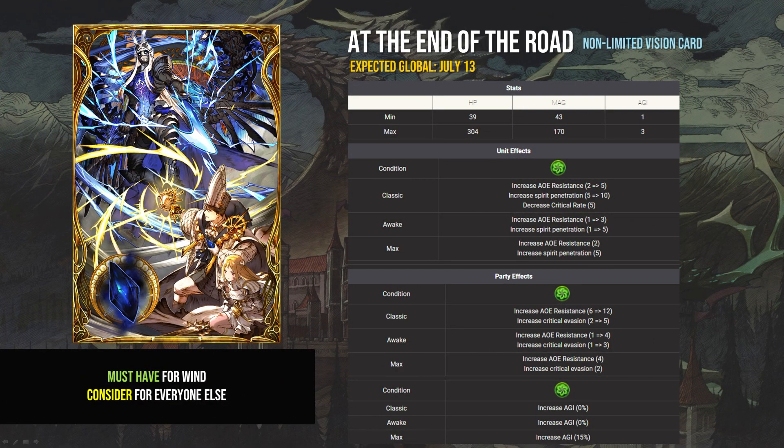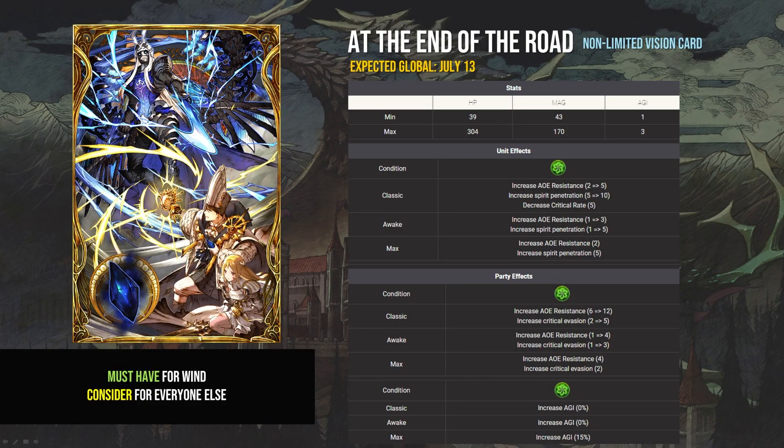Sodaly's matching vision card, At the End of the Road: AoE resistance, critical evasion, 15% agility for wind units. Must go faster — absolute no-brainer, must-have for all wind teams. This might be the best wind vision card we will have to date. Much like the Lazwell card for ice, I think this is that card for wind. It's so good for wind teams that I think everyone, whether you mainline wind or not, should probably consider picking it up just for the future of their wind team. It's that good.